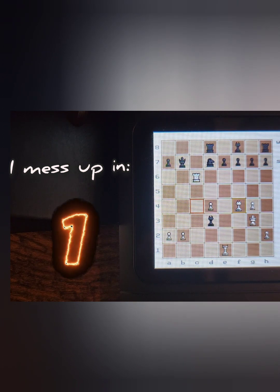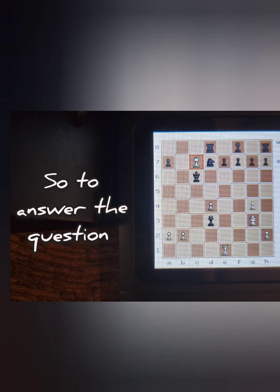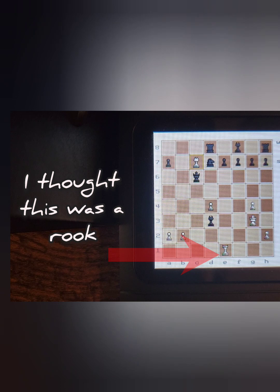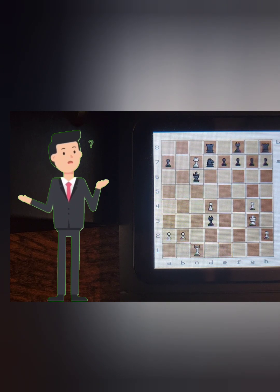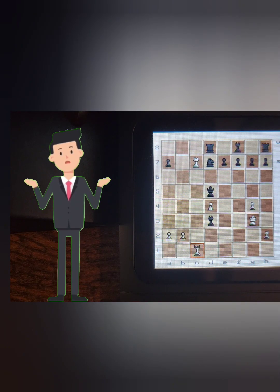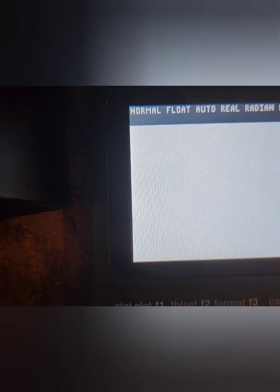Or taking the rook. I think King to a8. What? It just took the rook. Is it broken? What? To defend myself, I ask you — does this really look like a queen? What? What is going on? I was not so happy with those results from before.